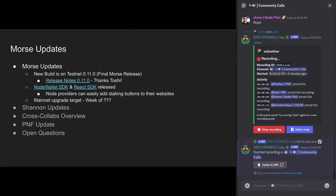One quick correction: the build is 11.1. So if there are any node runners on this call — and I'm sure there are — don't upgrade to the older version. Use the new version, 11.1.